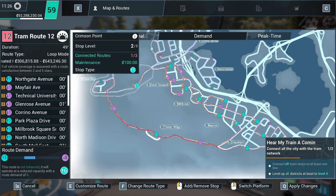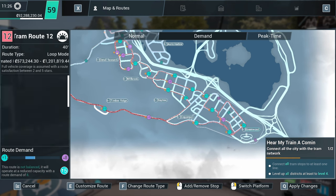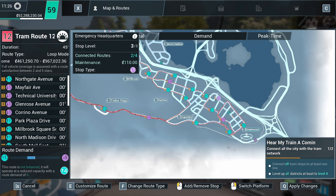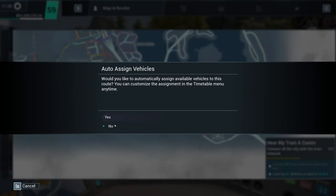We could do Eclipse Bay while we're there, but we'd actually need to do that one as well, wouldn't we? Never mind — we won't do Eclipse Bay. We'll leave that stop out, because it's already level three. So by the time we've done the rest of the stops, I'm sure we'll be able to get it to level four. Auto assigned vehicles? No.